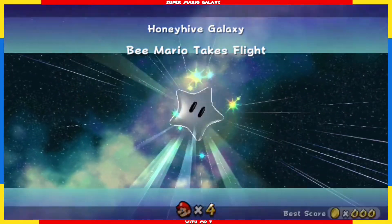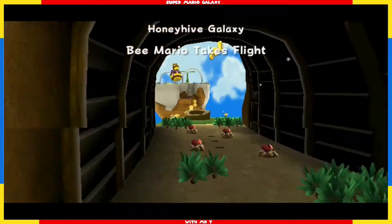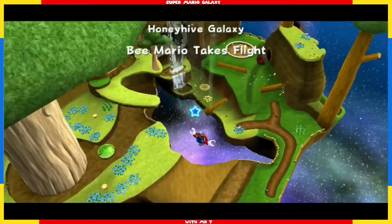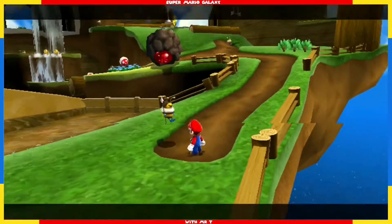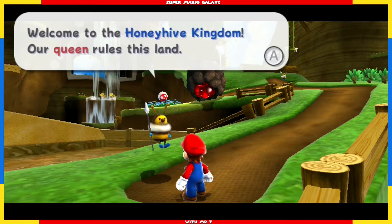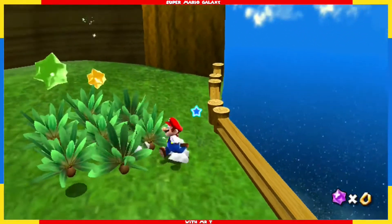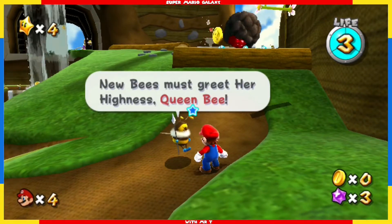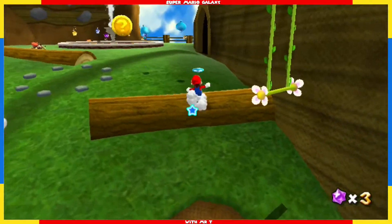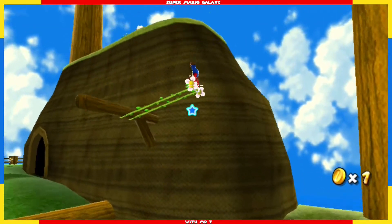Honey Hive Galaxy — Mario Takes Flight. Welcome to the Honey Hive Kingdom. Our queen rules this land. I hope to meet the queen, but as usual, let's collect star bits and coins first. Let's see what this bee wants. New bees must greet Her Highness Queen Bee. Not a problem, I'm on my way — just have to collect a few things before I get there.